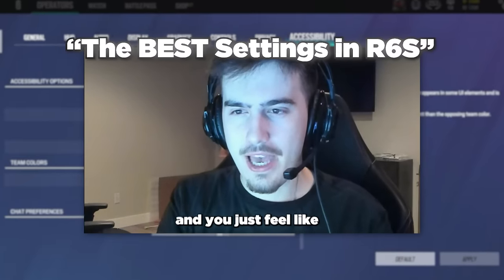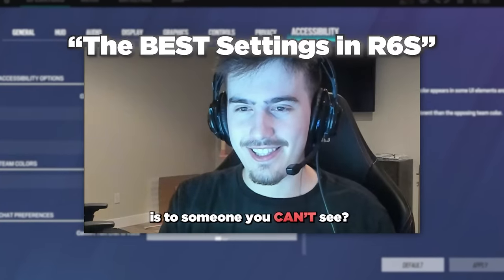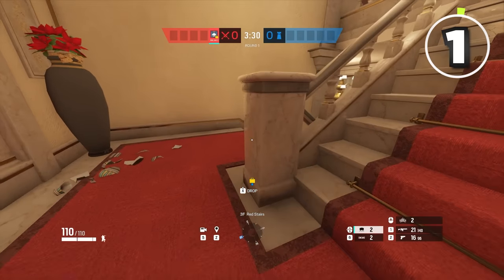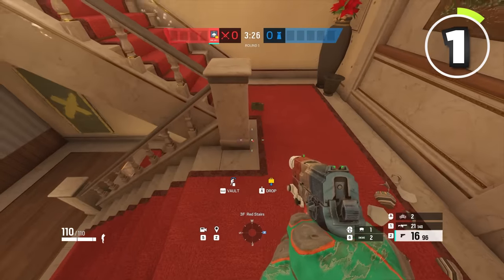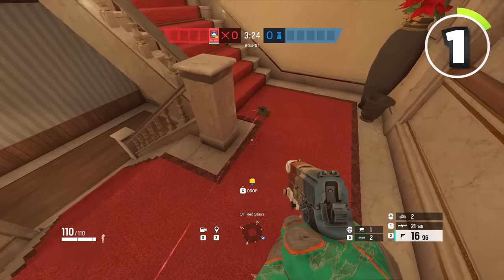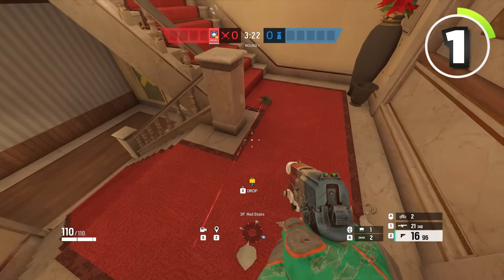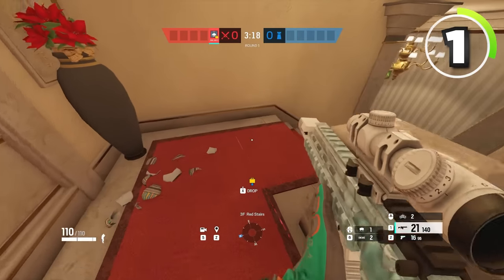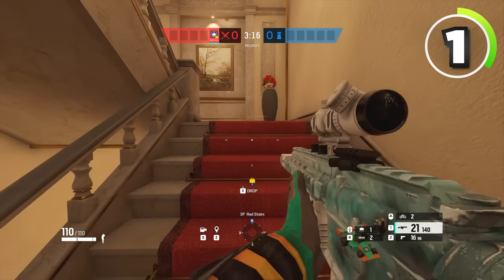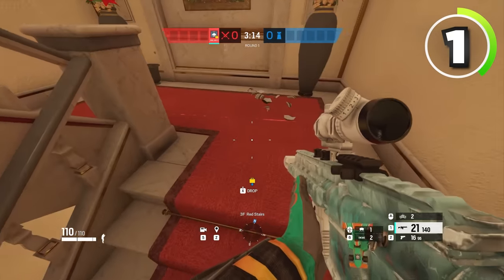Have you ever played a ranked game and you just feel like every death is to someone you can't see? The main point of what he was trying to say in that video is that if you put a claymore down just like this, the laser from the claymore and the color of that laser will change depending on what side you're on. The red outline right here actually really blends in with the red staircase. So if you're a defender, that's pretty hard to see if you're not looking for it.